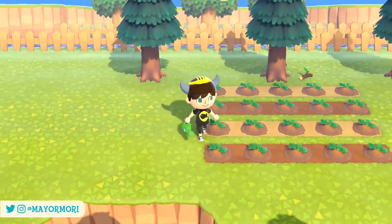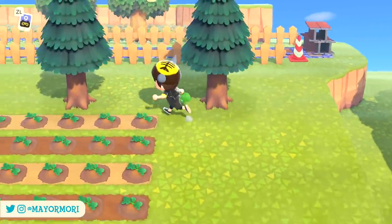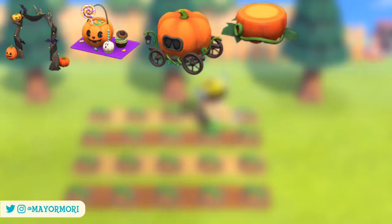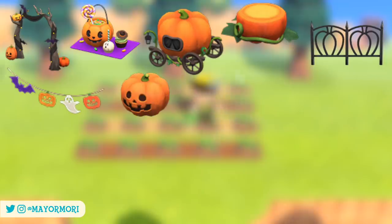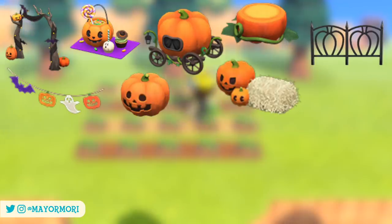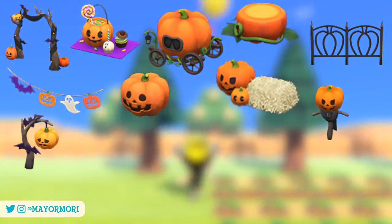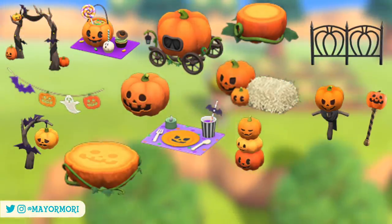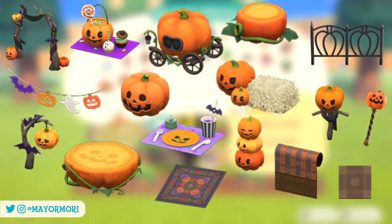Any pumpkins harvested can be used to craft the latest Halloween-themed spooky furniture items. These include the spooky arch, the spooky candy set, the spooky carriage, the spooky chair and fence, the spooky garland, the spooky lantern and lantern set which features a cool little hay bale, the spooky scarecrow, the spooky standing lamp, the spooky table and table setting, the spooky tower, and finally the spooky wand. There are also corresponding interiors including the spooky rug, wall, and flooring.